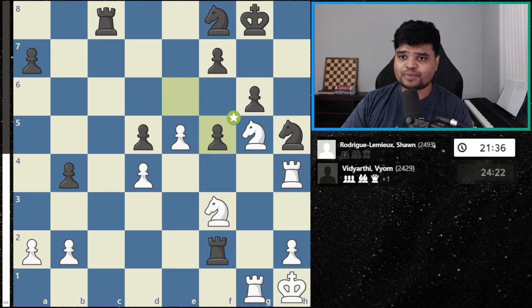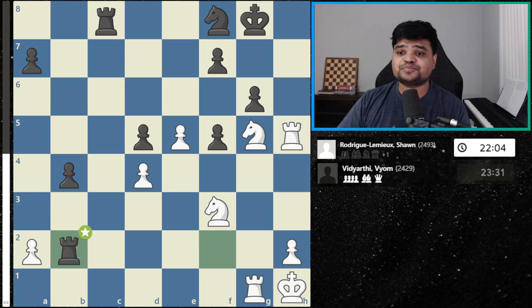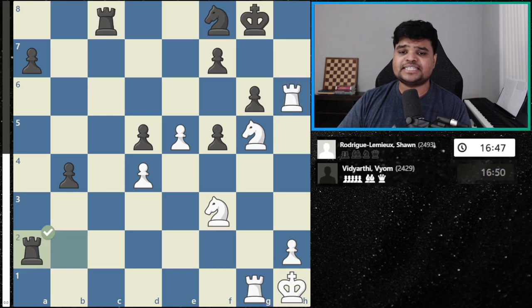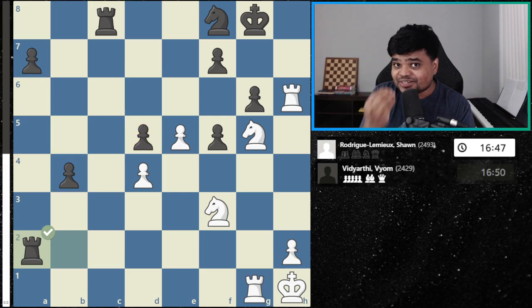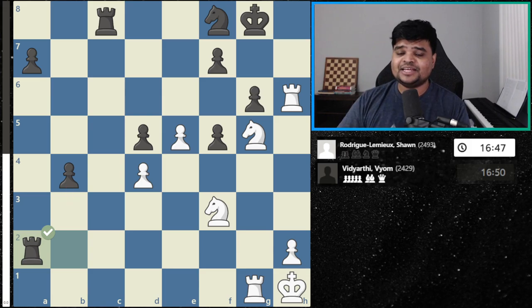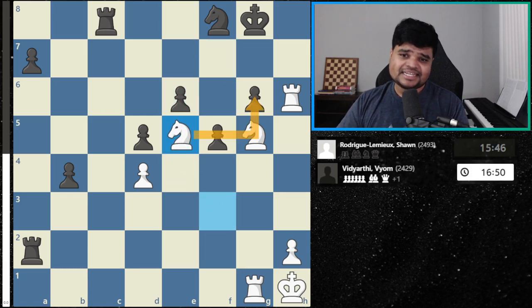Unfortunately, this rook is so badly placed that white is able to win a piece here: rook takes h5. Black tries to get some compensation by playing rook takes b2. Now rook h6, rook takes h2 — it looks like black has won three pawns for the knight, and black is about to queen. So white needs to attack the king to win this game. White plays e6 — if black takes with the pawn, maybe white can bring the knight in and start an attack.